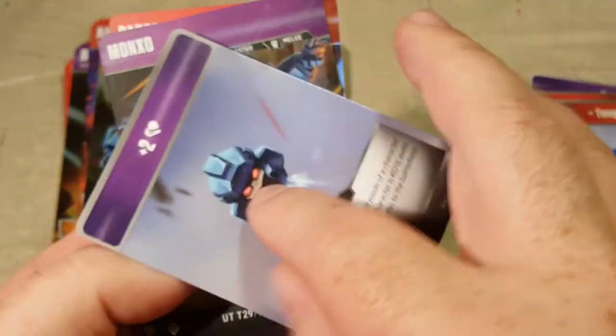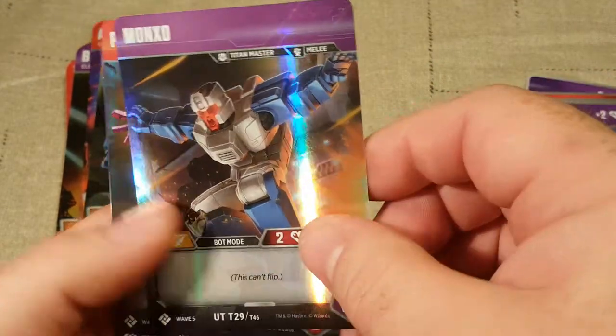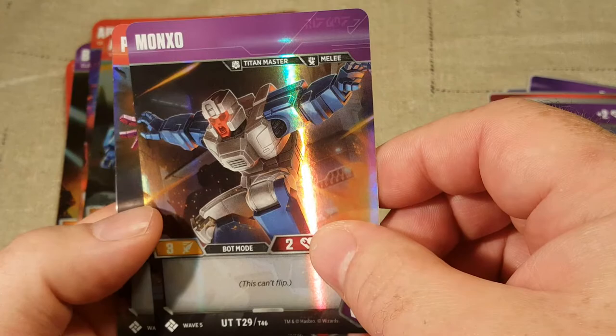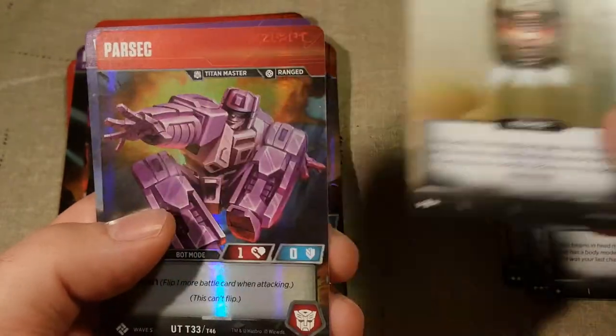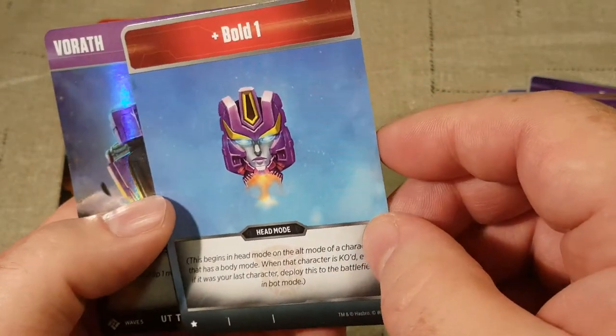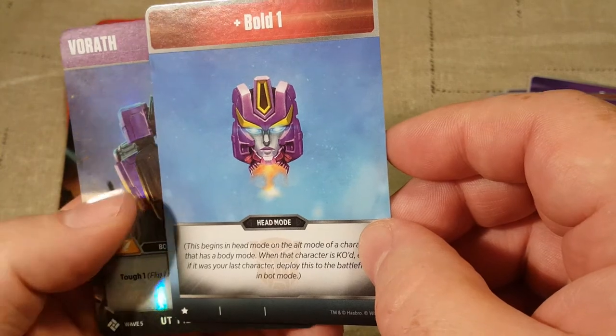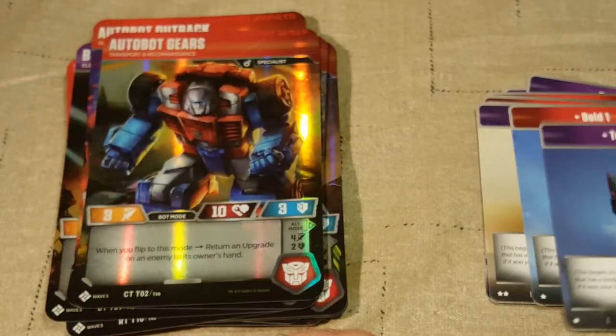Kreb is a Decepticon and gives you plus 2 health. Mongzo — not sure how to pronounce that — gives you plus 1 attack. Parsec is an Autobot and looks like a female character. And then we have Vorath, who gives you Tough 1.